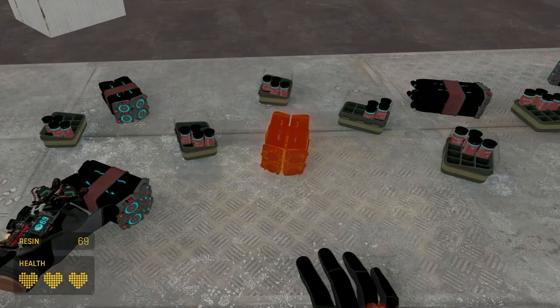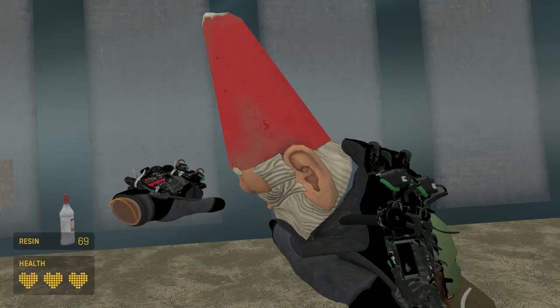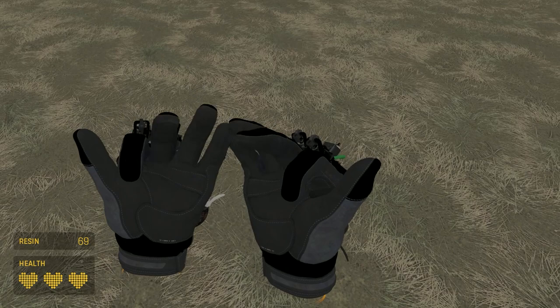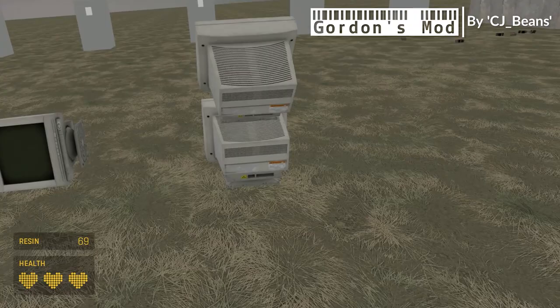In Source 2 VR, as you can see, I'm playing as Gordon Freeman right now — well, you can kind of see it's his gloves, take my word for it. I'm Gordon Freeman and I can spawn whatever I want. This is a relatively simple sandbox map made by CJ Beans.